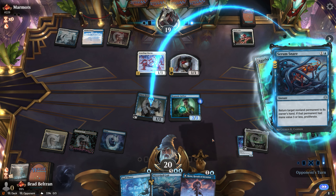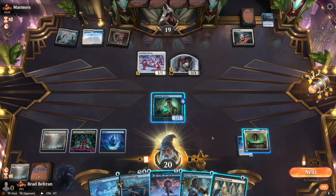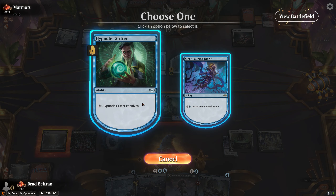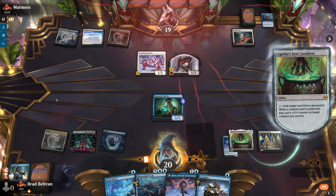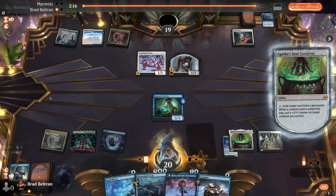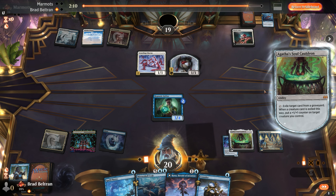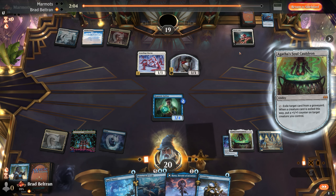Opponent bounces the Hawker with Serum Snare, losing their proliferate trigger — not too bad. Finding a Training Grounds possibly means game here: we can connive with the Grifter, put the Hawker in the graveyard, and make infinite mana. Opponent recognizes the situation and concedes. We'll draw through our deck to find the Hellkite, put it in the graveyard, play a backup Soul Cauldron, and shoot them down with the Grifter. GGs.